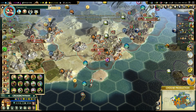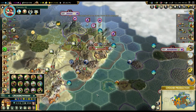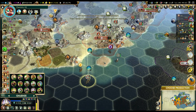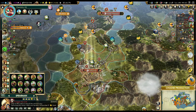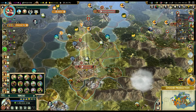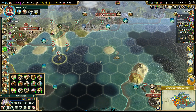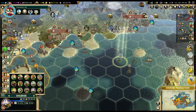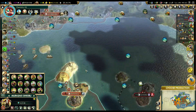Forgot about this Caravelle. Can we kill it? No, but it can't run anywhere, so we should be fine. And this Tercio will replace the Spearman. Our Galeases will stay together just in case we run into some random Carthaginian Caravelles.